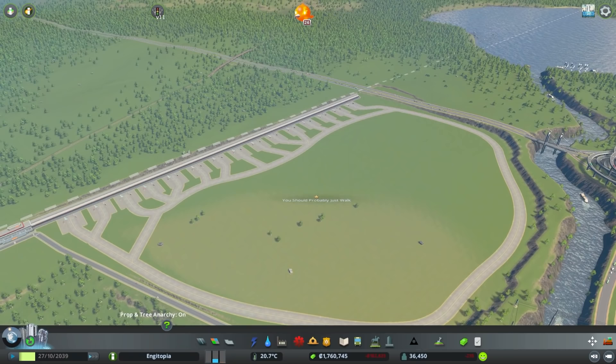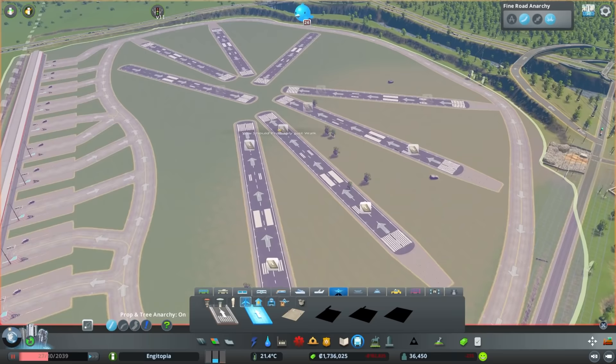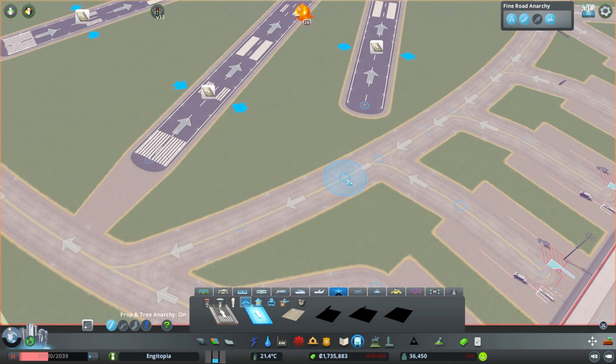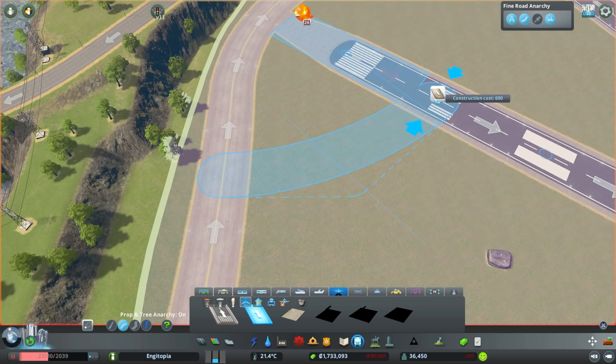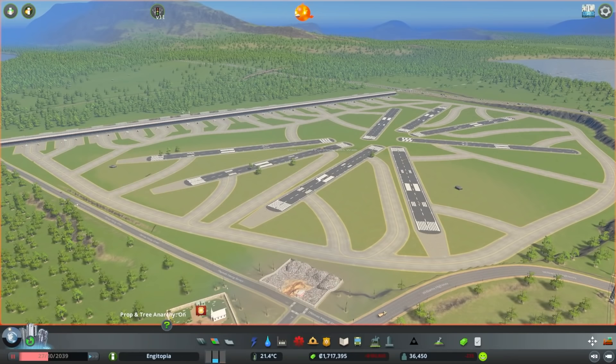Next, we need to connect a control tower right down this end. Then we've got aircraft stands — we'll plonk these down. We've got all these aircraft stands attached to like a roundabout of a taxiway, not the roundest roundabout. We're poking out a bit — you never want to be poking out. So let's expand the airport area to cover our road. Next up we need to put the runways. I need an efficient way of fitting all of our runways in here. Now we've just got to connect them all up, which means turning on the fine road anarchy mod. Runways are in.